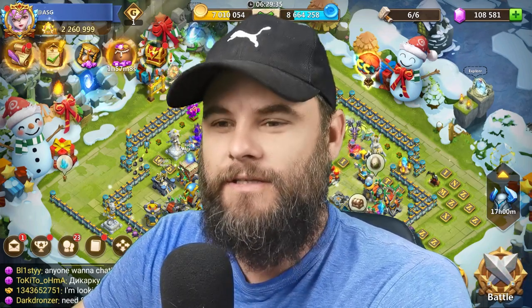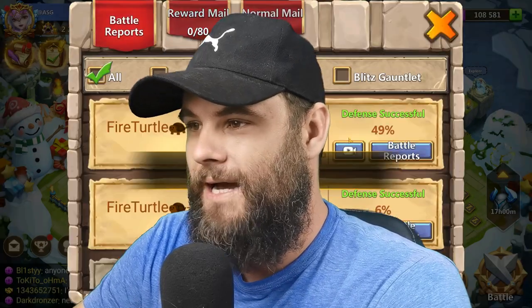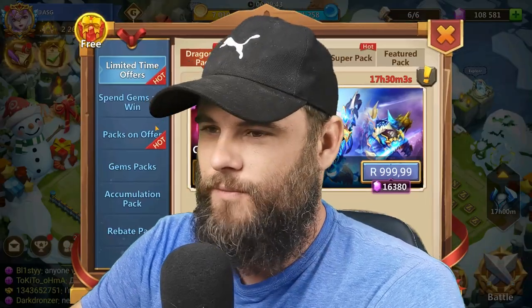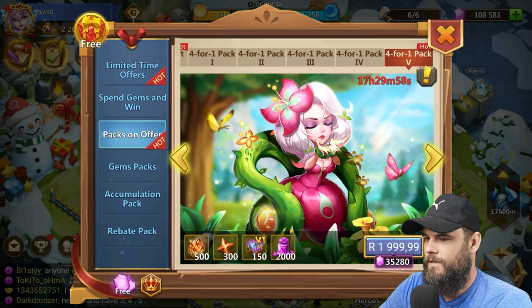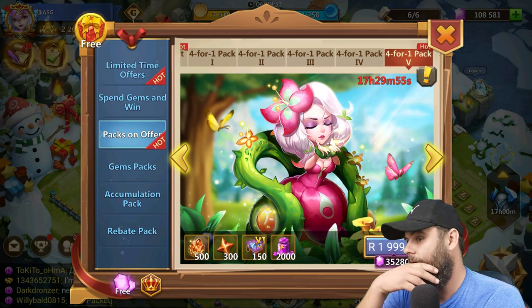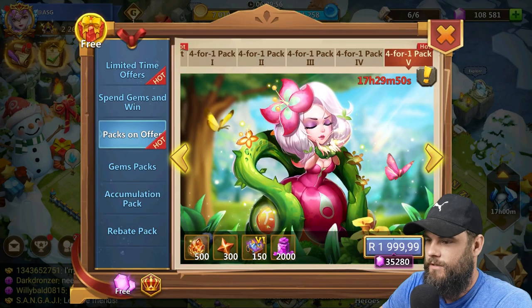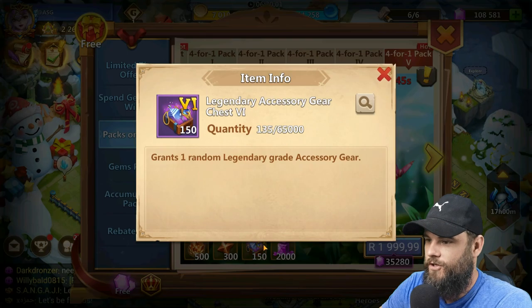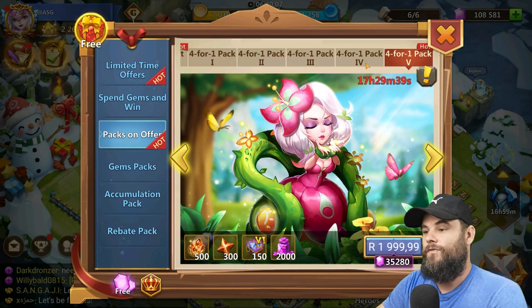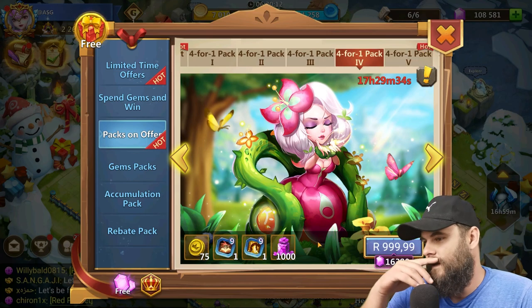What's going on guys, it is your boy Angus again. Today I'm back here on my pay-to-play account for the $50 4-for-1 pack. I've been eyeing it — yesterday was a good $100 pack but I didn't get that. It's a good pack today as well, I'm not gonna lie. That's 2,000 magmatic rocks — I only have 300. You have 1,200 of the epic star stone, you have 300 or 600 of the legendary and 6,000 of that. That's a good deal.